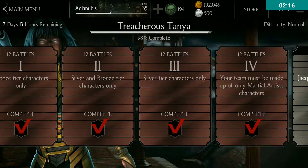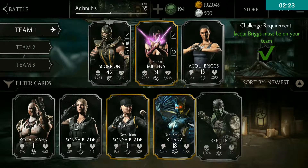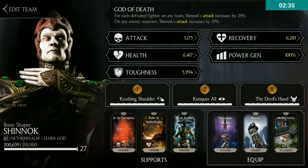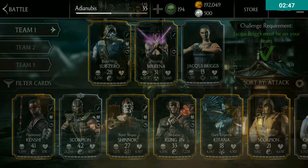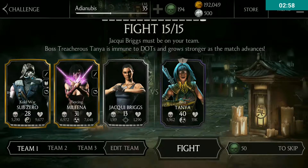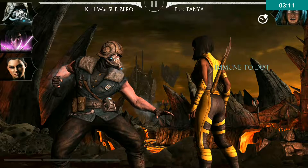I have conquered all the ball-type cards. You can see Treacherous Tanya has 55k health, so I have to plan my team carefully. Jackery Bricks is not a card I'll use to play. I considered Shinnok but changed my mind to use Gold War Sub-Zero, as it takes less damage on X-ray attacks and has quite good power generation, making it the best card against the enemy.